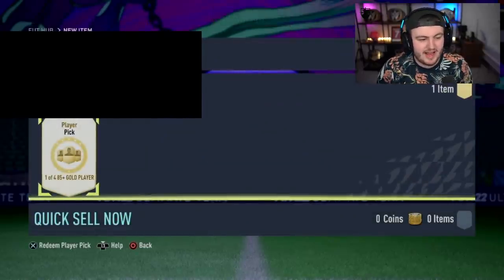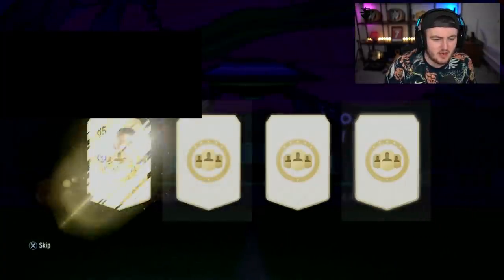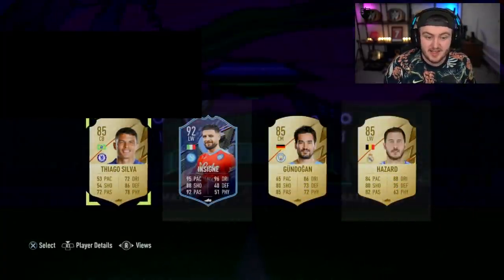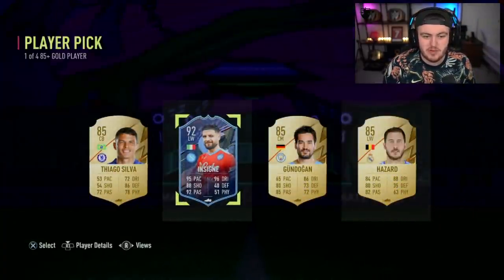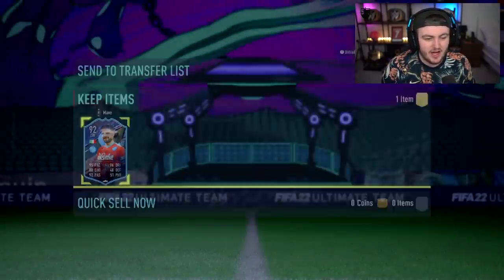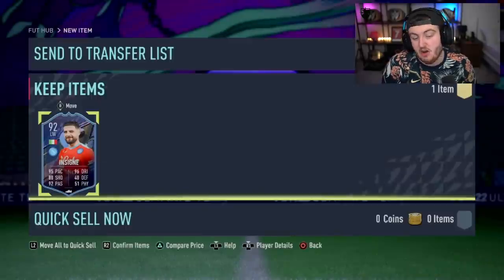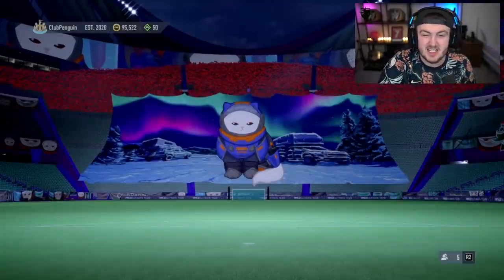Here we go with the next 85-plus player pick. Let's get a big FUT Captains card. Another Lorenzo Insigne, who I think actually has really good in-game stats. But according to my chat, no one cares about Serie A, so I should just say that's terrible and move on apparently. I think that's decent.